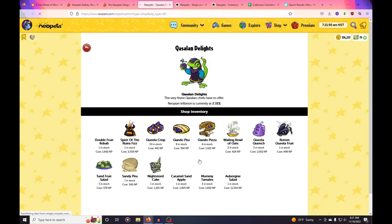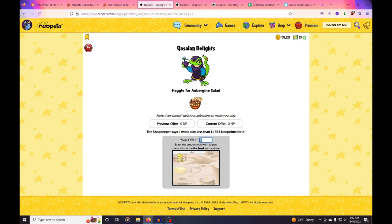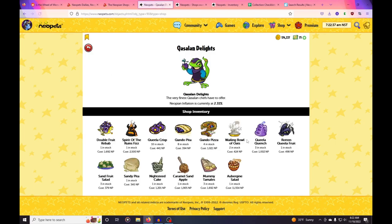So that'd be Qua Salon Delights, and this item is over 11,000 so it's probably a good item. Because it's 11,000 — 10,000 means you can take two grand off, then the extra 1,000 means 200 more — so we can take 2,200 off, making the offer about 9,350. That did not work at all. He's still asking for 11,255 and the price on Jelly Neo is 11,500, so I'm not going to buy this item — there's not 500 neopoints of profit.